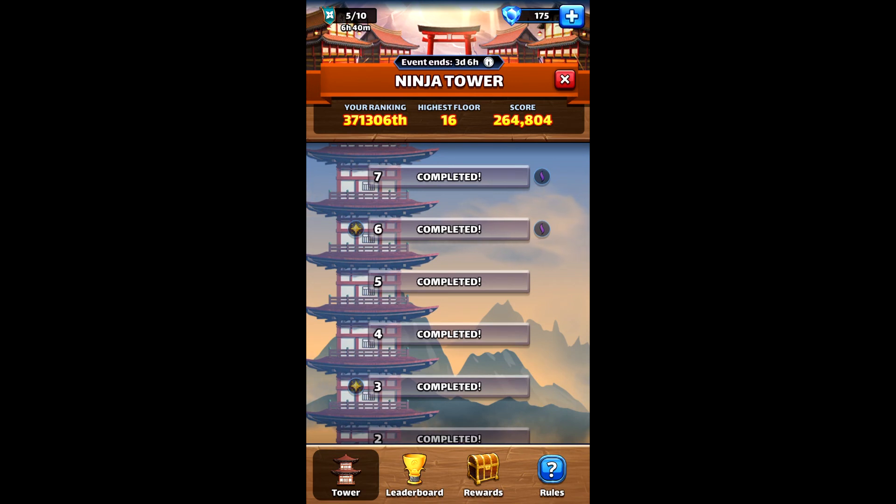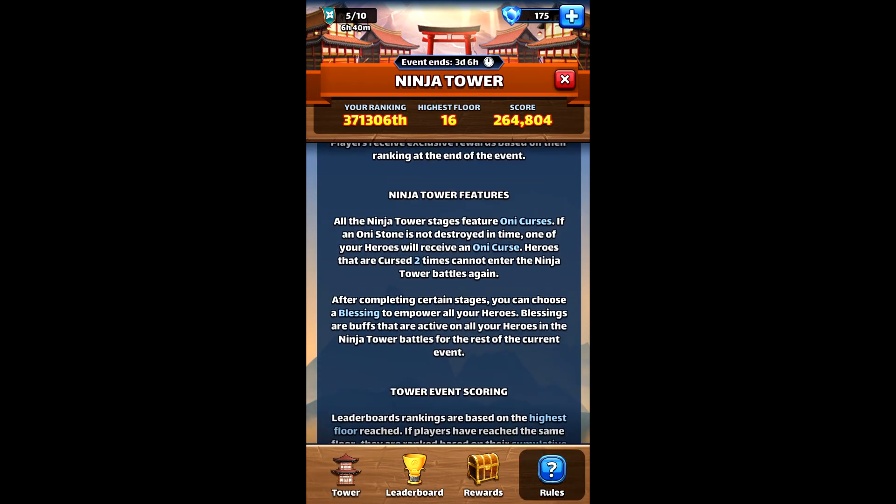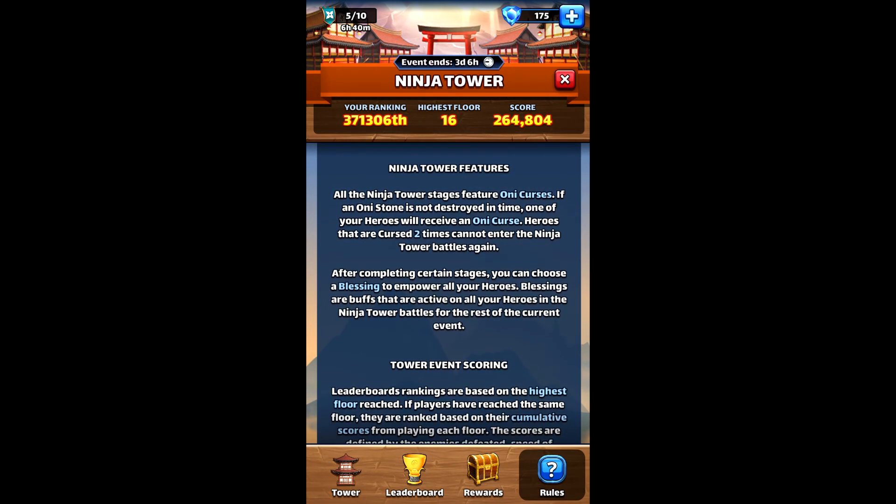There is this thing called Oni Curses. It essentially works like the event ones where there's a little timer. If there's an Oni Stone present and it is not destroyed in three turns or less, the hero that has been marked receives an Oni Curse. If you get two Oni Curses, you cannot use that hero for the remainder of Ninja Tower. You'll either run out of energy or run out of heroes - there are a lot of ways you can go wrong with this.